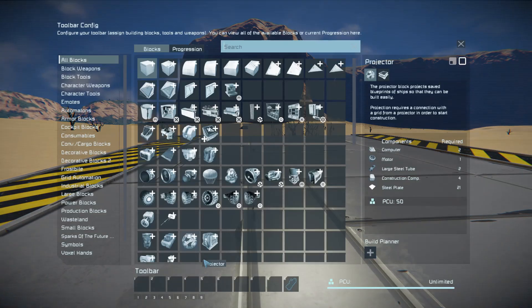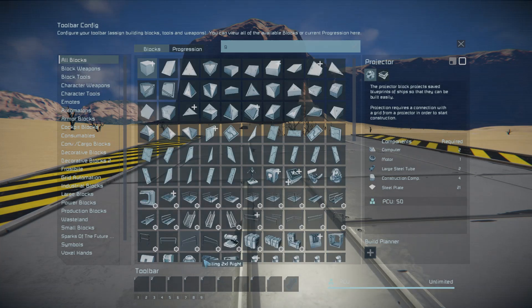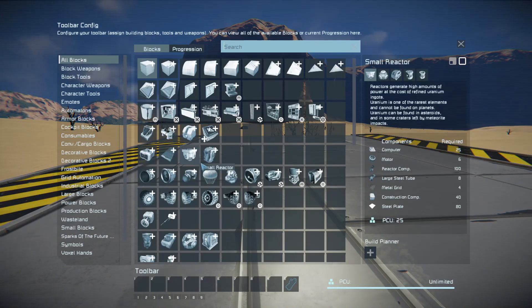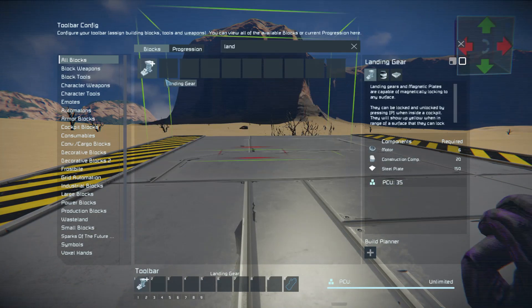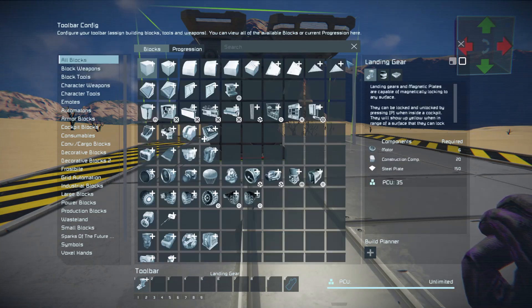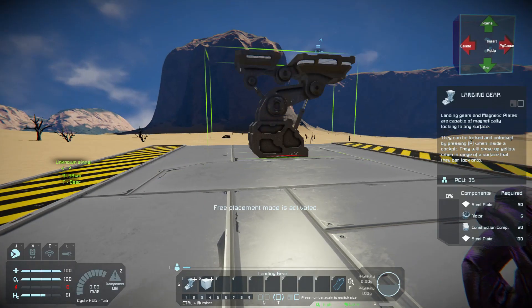First, I'm assuming you're in a survival world. Press G to bring up your G menu, then go to landing gear under normal blocks.